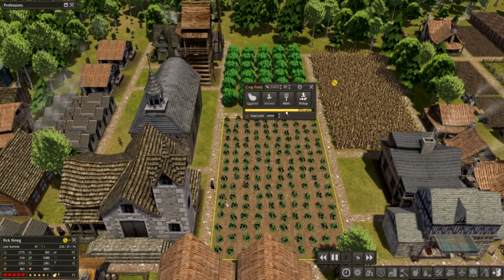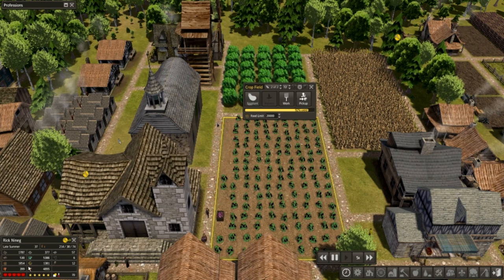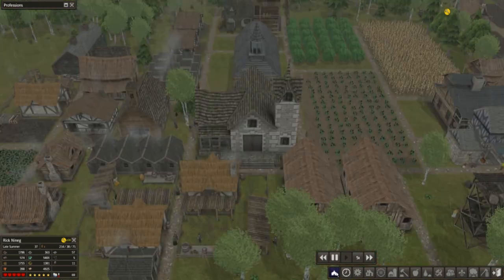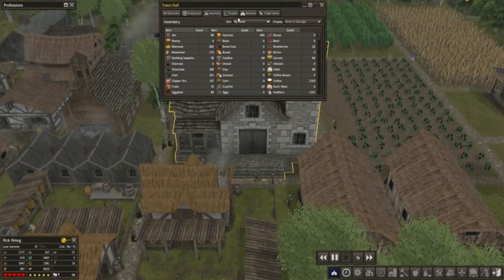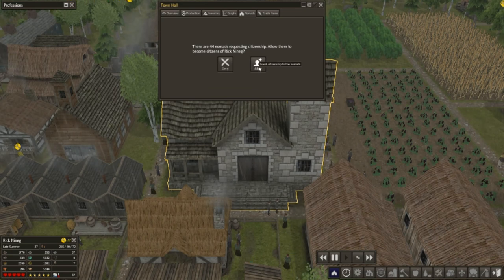But look, everything is going to start to be harvested right away. You can see it started to be taken in, and you will see the food amounts start to skyrocket. It's right now being split up into different areas. Nomads have arrived. 44 nomads? Oh my goodness, guys. That's a lot of people. They're going to wreak havoc on our food supply. So I'm kind of scared about that.